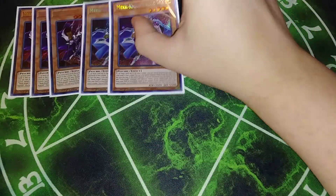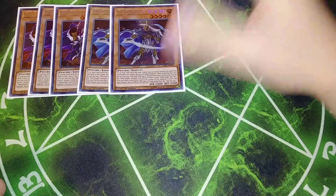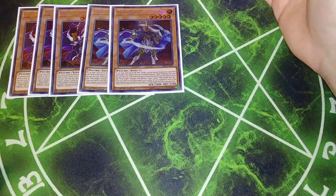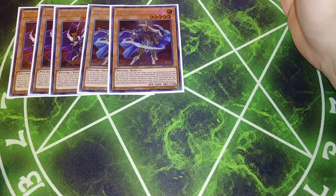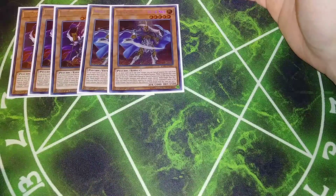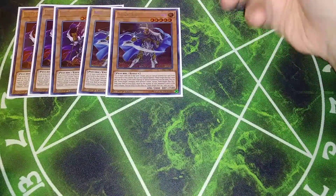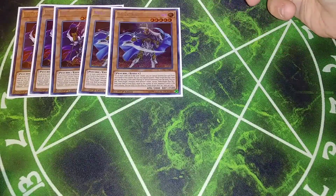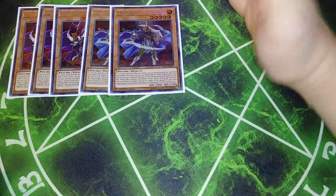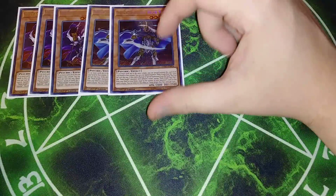I play two copies of Mech Knight Blue Sky. I really want to play it at three, but I play it at two — I see a lot of people play it at two, I playtested it at two, and I feel like two is the better number. I kept trying to justify playing three, but I can search it with Purple Nightfall, so it's like playing five copies anyway. Its effect is: if it's normal or special summoned from your hand, you can add Mech Knight monsters with different names from your deck up to the number of cards your opponent controls in the same column as it. So if your opponent has an extra monster, a monster under it, and a spell or trap under it, you can add three Mech Knights directly from your deck to hand. He always searches at least one card for me, and I usually try to hold out and summon him when I can search two or three.